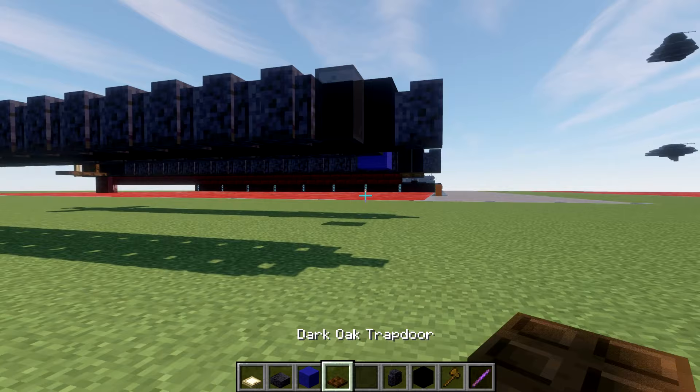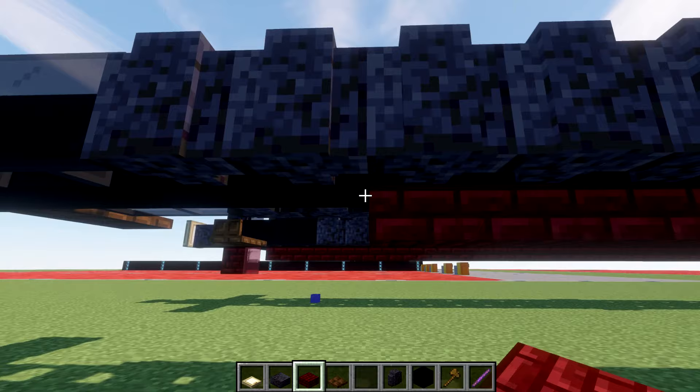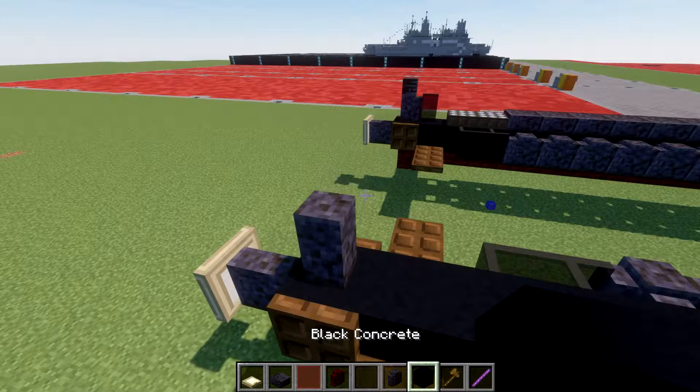After that is all done, drop down to the bottom. Place a dark oakwood trapdoor on that bottom block on the front, then take your red nether brick top slabs and place a row of 17 top slabs back. Then place a red stained glass pane and a red nether brick wall going back.